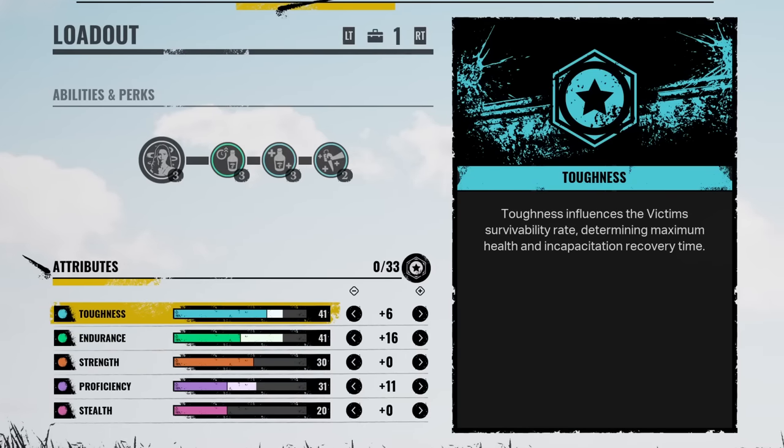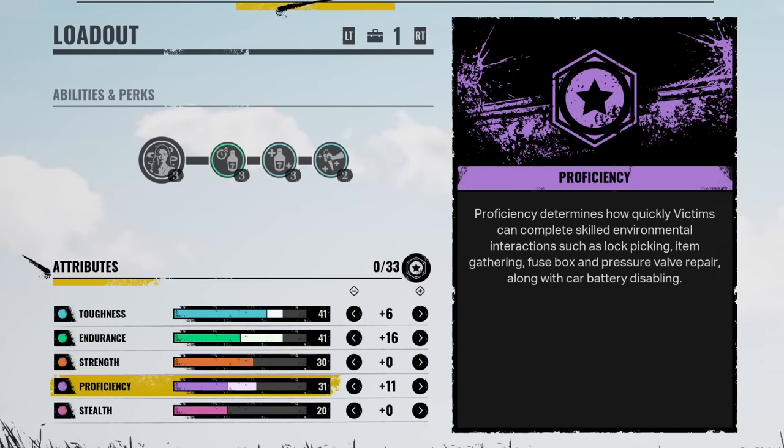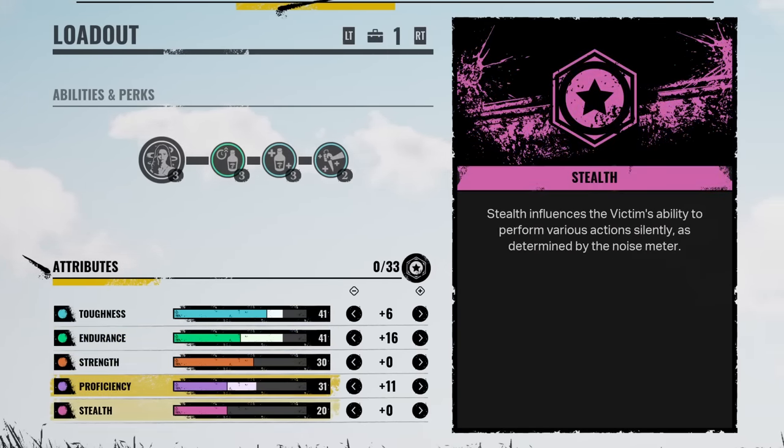Now for our attribute points, we added 6 to Toughness, 16 to Endurance, and 11 into Proficiency. So 41, 41, 30, 31, and 20.